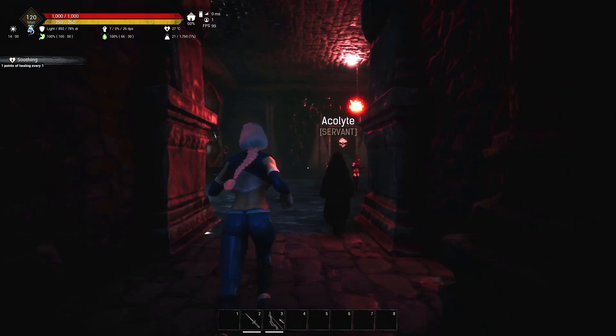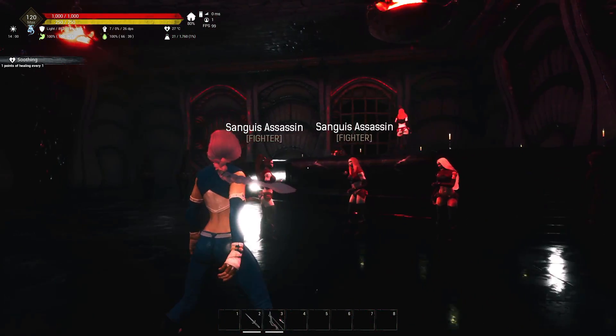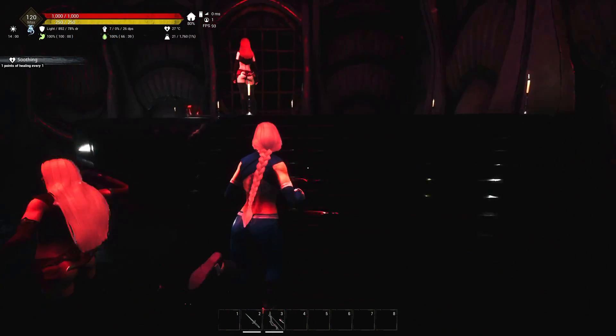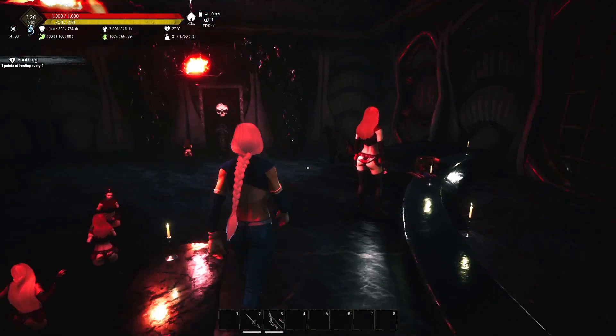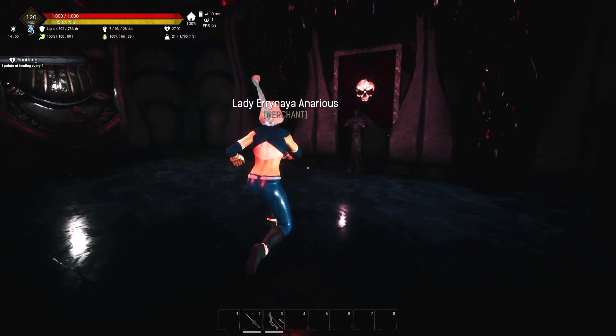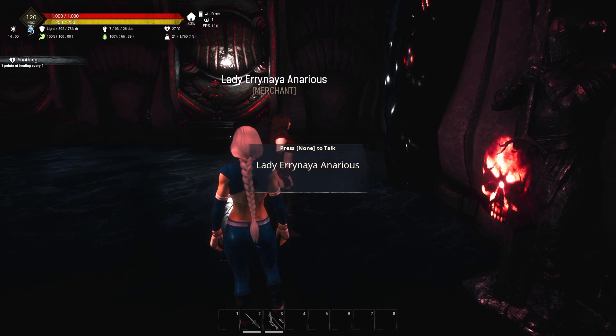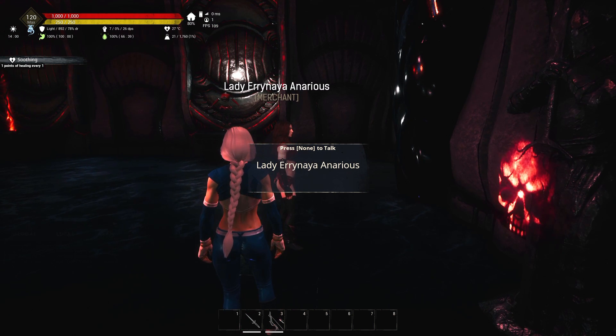When we hit this little four-way, we go right into the Sanguisu Unit room — this is their area of the sanctuary. These are all the Cold Embrace units. What you're going to want to do is come over here and talk to Lady Irenea.